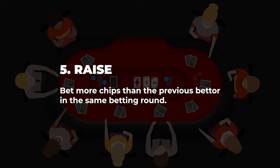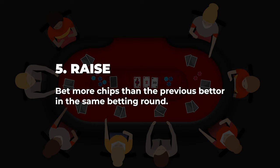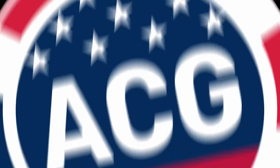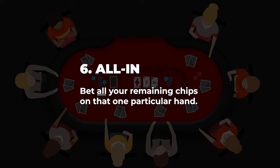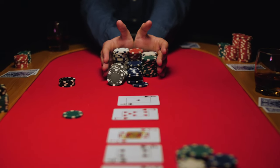A raise is similar to a call in that you stay in the hand by placing a bet, but you also increase the bet, challenging the challengers. Players can respond to a raise with a call, a fold, or another raise — commonly called a re-raise. Raising is most often associated with a strong hand or a bluff. And finally, all in: it's a bet and raise action where you wager the entirety of your chip stack to cover the existing bet or put other players in for more — the most volatile and exciting moment in gambling.